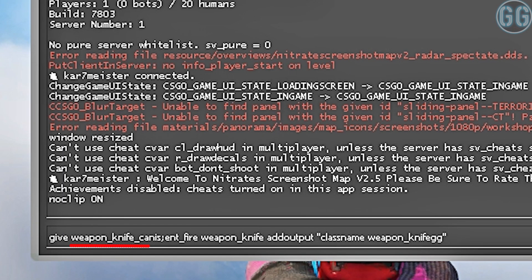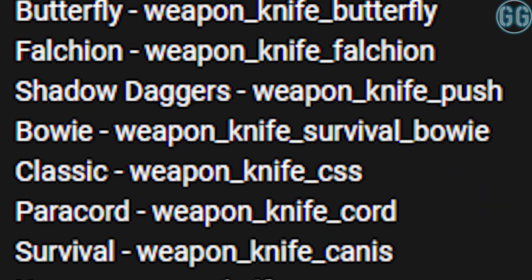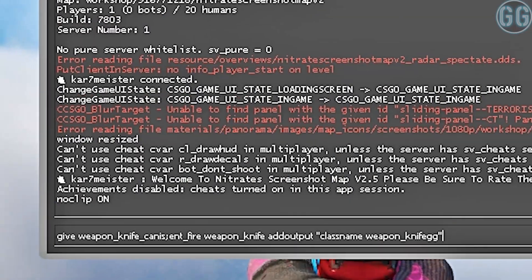If you want a certain knife, you just have to replace the text after the give command. Just take a look in the video description and replace the mentioned position with the knife you want to have. I will update this list as soon as a new knife comes out.